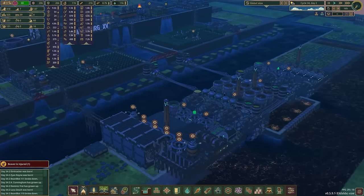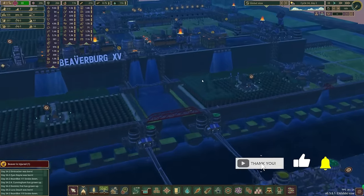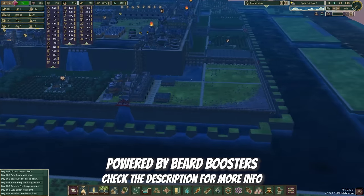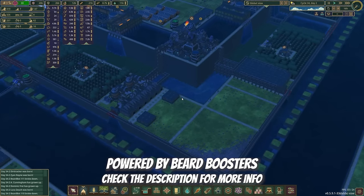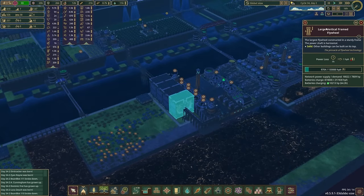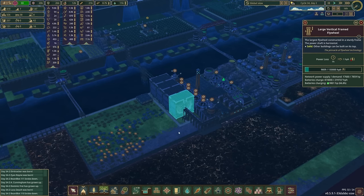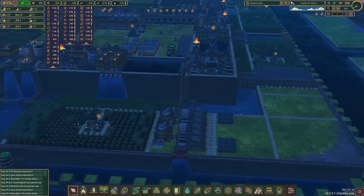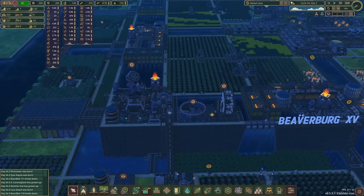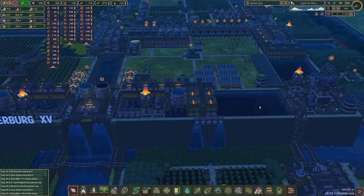Right now everything is looking pretty good. We had a bunch of stuff that was paused because we ran out of power during the drought, so we are going to get those going soon as we continue building things. For right now we probably just need to let the power reserves build up a touch. We have these large vertical frame flywheels on 5x fast that are working well. We'll let those go a bit longer and then turn everything else back on. We have these Tributes to Ingenuity that I paused because they consume a lot of power, as well as all of our recreational buildings.